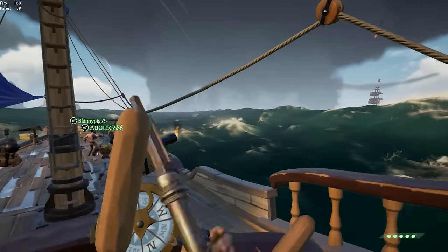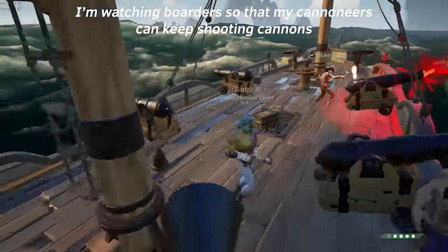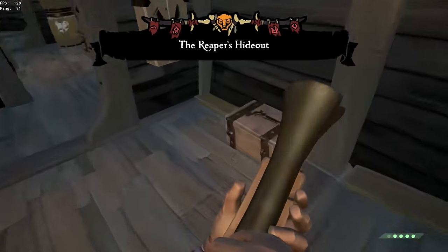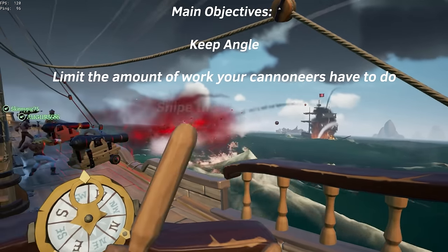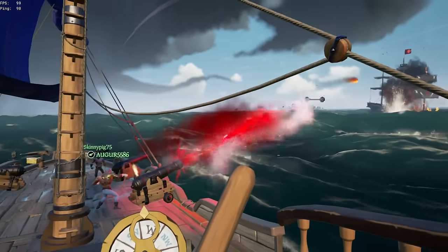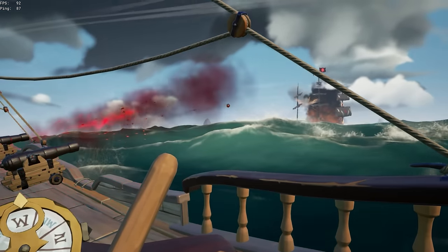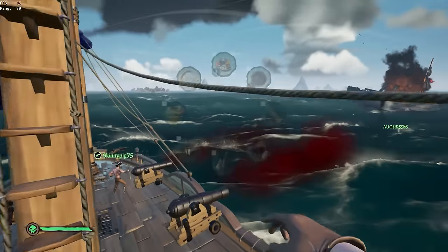Your first goal as helm is to keep angle — this trumps any other responsibility. You need to constantly watch that you're not moving so fast that you lose angle, as well as watching the other crew to make sure they're not full-dropping or full-raising their sails to get out of your broadside. Your second job on a sloop or brigantine is to repair and bucket the boat to keep your teammates on cannons for as long as possible. Thirdly, take pop shots at the other crew and force them off cannons to heal. And always be looking for an opportunity to get out of the enemy's broadside — the only way you can sink is if they put holes in you.